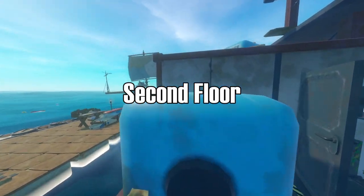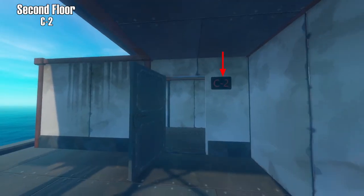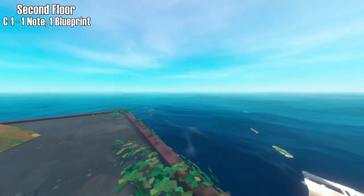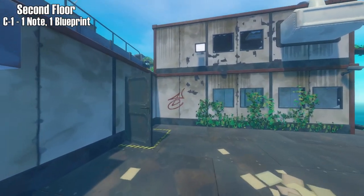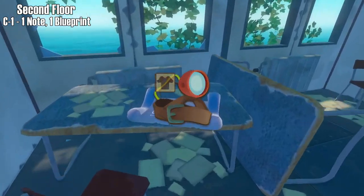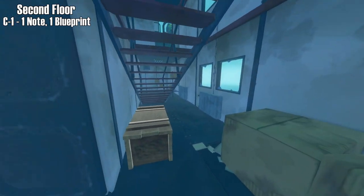Next to building B1 is a blue box with some cardboard. You can jump on these to get to building C2, which has materials inside. Next to building B2 is a red trash can and a locker, which you can also jump on top of. This will get you on top of the B2 building, and you can use the cardboard to get to the 2nd level. From here, go forward to find building C1. The left of the building has the first blueprint, the headlight. Look to the right in that same room, and there is another note on the billboard. You can explore the rest of the building for materials.